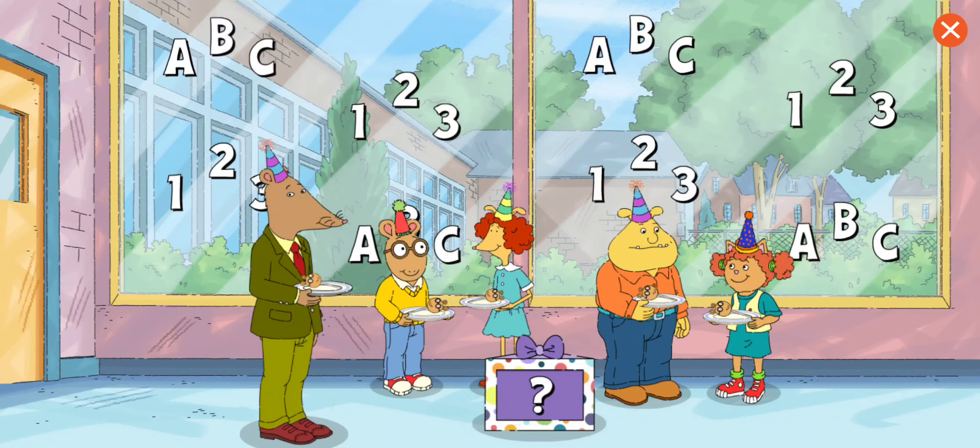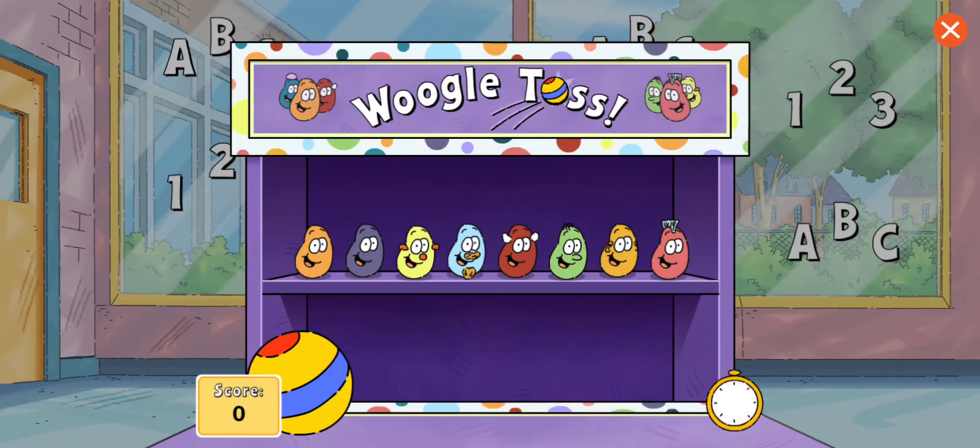The guests are here! Let's play a party game. Tap the box to play a game. Tap to throw the ball and knock over all the woogles. You have 30 seconds. Ready, set, go!